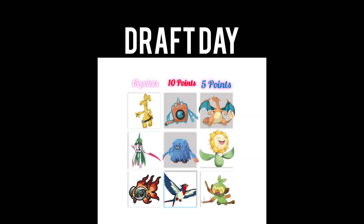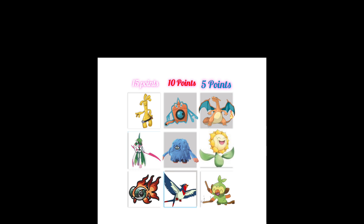On Draft Day, you will be picking from the same pool as the rest of the players in the league. Let's say there are three players. If I were to be picking first and I take Iron Valiant, I must wait till the second and third person pick, and then in Round 2, the third person will pick first, then the second, and then the first. This is called a Snake Draft, and it will give all players a fair shot at making an even team to their competitors.